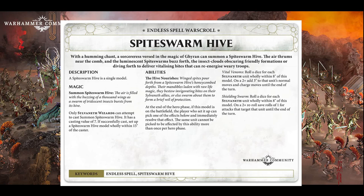The hive nourishes: at the end of the hero phase, if this model is on the battlefield, the player who set it up can pick one of the effects below and immediately resolve the effect. The same unit cannot be picked to be affected by an ability more than once in the hero phase. So, we've got Vital Venoms, which is: roll a dice for each Sylvaneth unit wholly within 8 inches of this model; on a 2+, add 3 inches to the unit's normal moves and charge moves until the end of the turn.